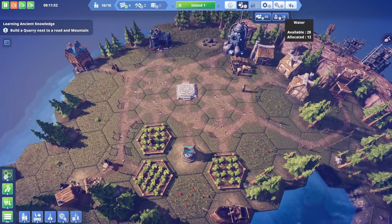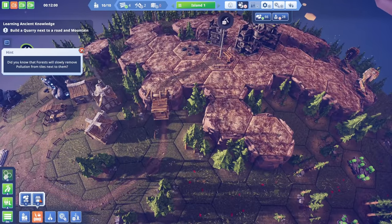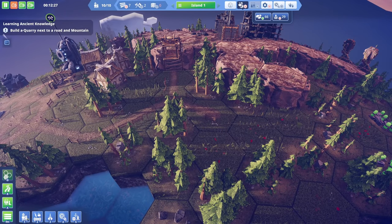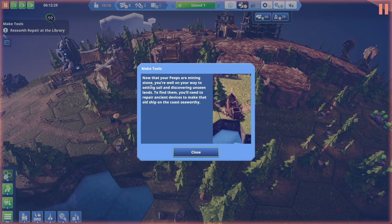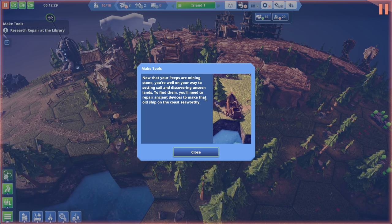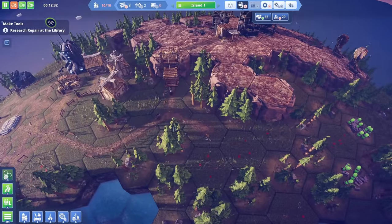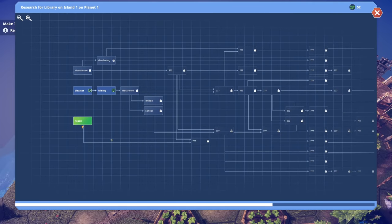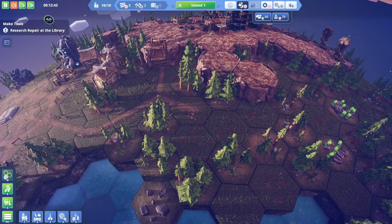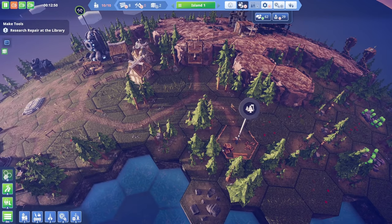Resources and stone look okay. We don't have any stone currently and we need more trees for wood. Let me throw a road in here. Now that our peeps are mining stone, we're well on the way to setting sail and discovering unseen lands. To find them, we'll need to repair ancient devices to make that old ship on the coast seaworthy. We also add another woodcutter here - there are four trees right there, so that should work out wonderfully.